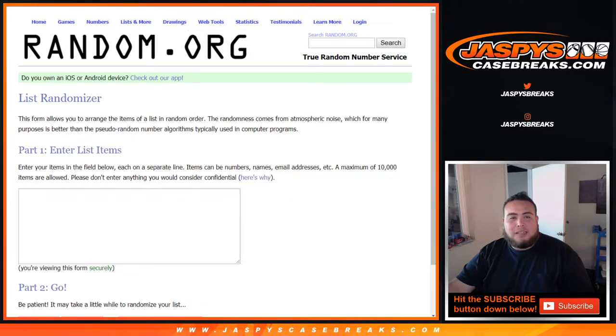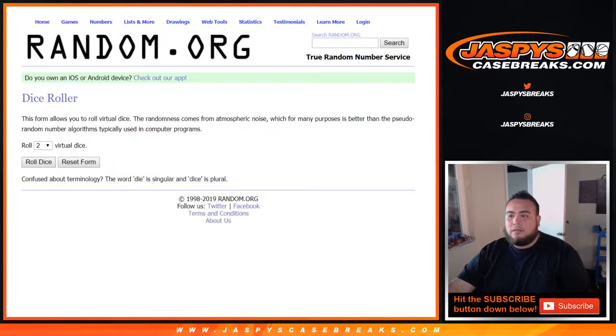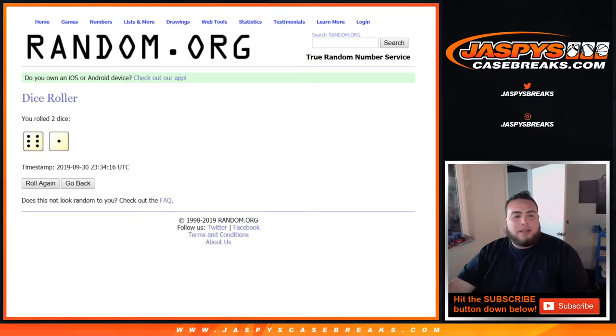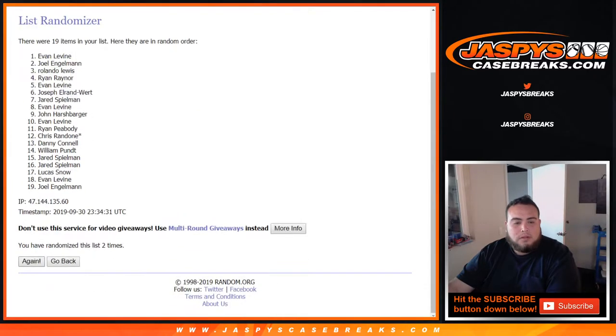Dice roller here. Let's get the list of customer names originally in the break — just like that. Roll it. We have a six and a one, seven times. Top two get spots in the football mixer, guys. Good luck. One, two, three, four, five, six, and seven — the final time. Seven times.